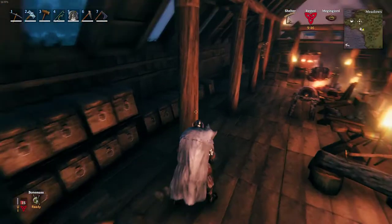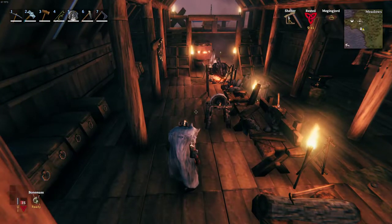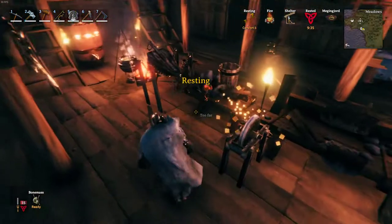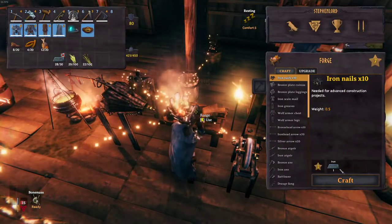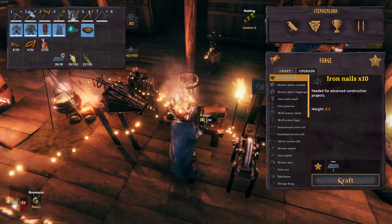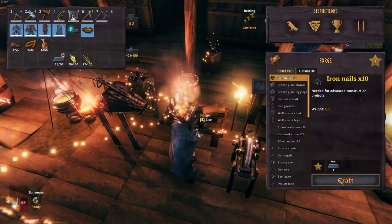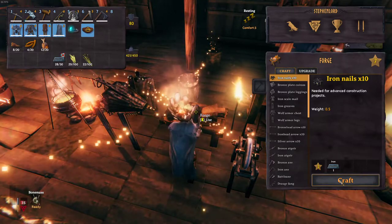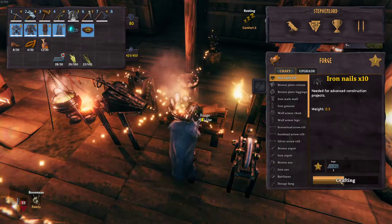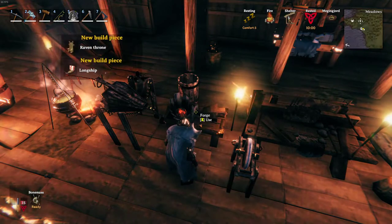I have everything I need to start making barley flour, and I think it's linen, right? We're using flax to create linen thread. Let's go ahead and make an iron nail. We'll cross our fingers and see if we suddenly get the ability to craft the spinning wheel and the windmill. Cross my fingers. There it is — windmill and spinning wheel.